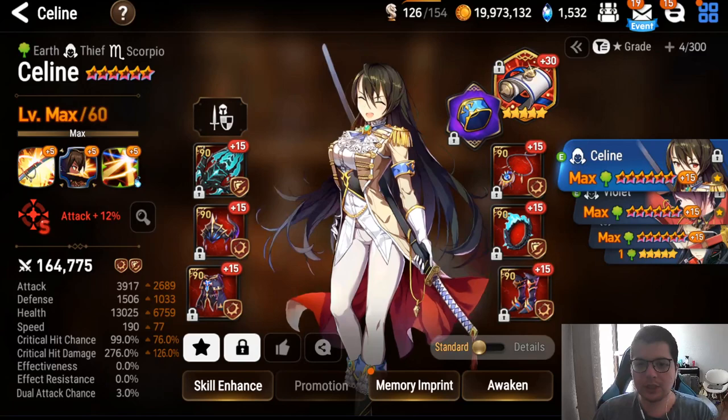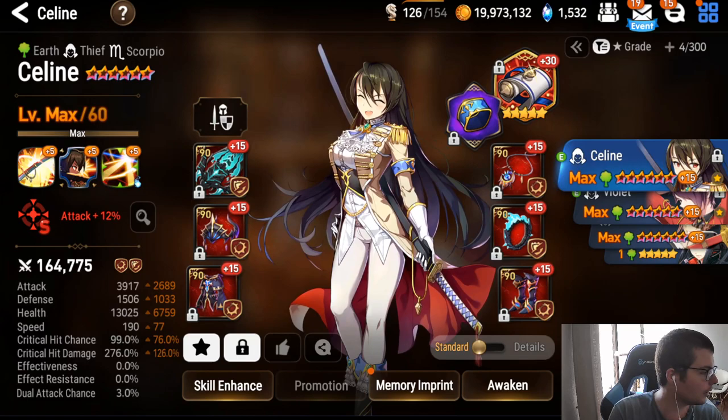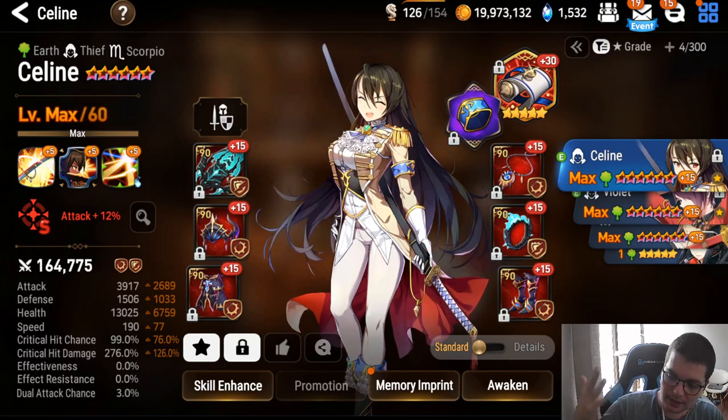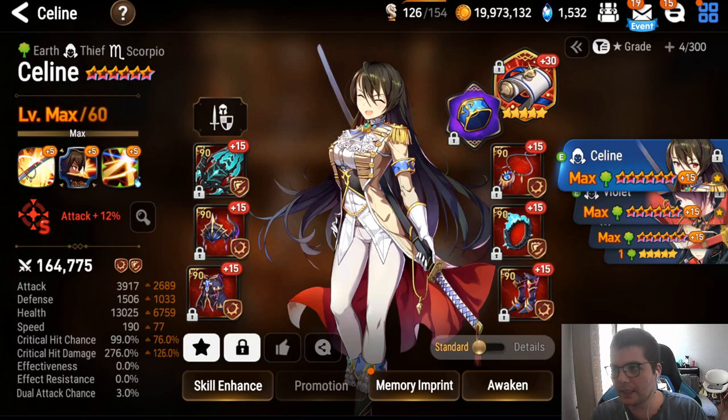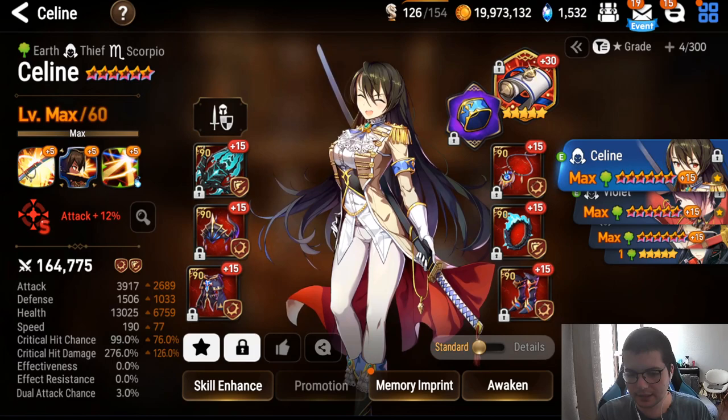A lot of times you'll think it's insane to pick her, but sometimes you'll pick her too late and then she gets banned whereas earlier she would have helped your draft a lot. She's a very strong unit but really hard to draft. She's really good against stuff like Tomoka, Lua, the Hack, Pirate Flan.